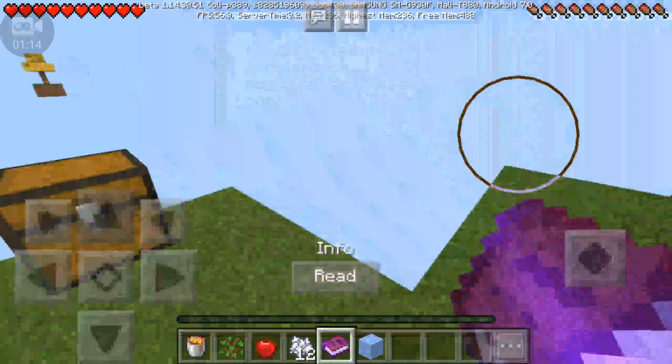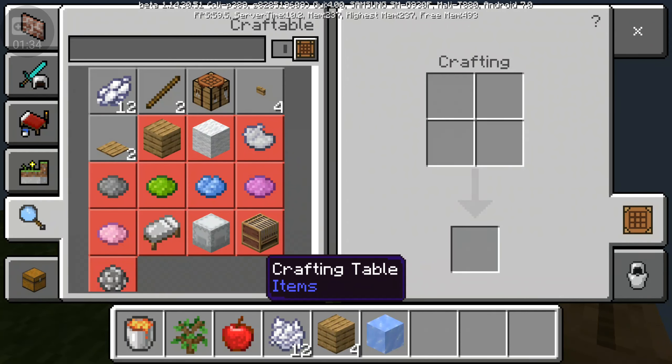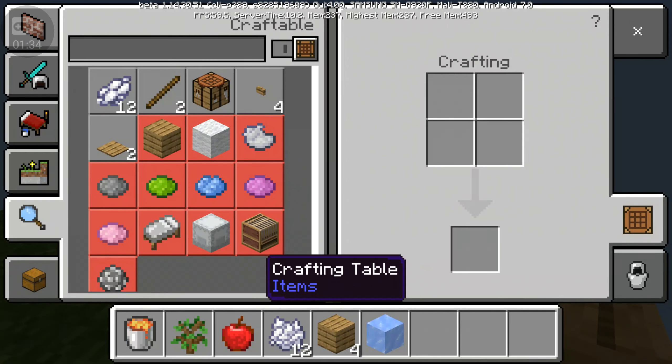I'm just gonna place your book here. Let's do this — Episode one. This is gonna be actually a really good fail, like always, because my luck is just awful. Here we go. We're gonna have to craft a crafting table — boom. Then we're just gonna mine and mine and mine and mine. Get some wood tools and all that stuff.